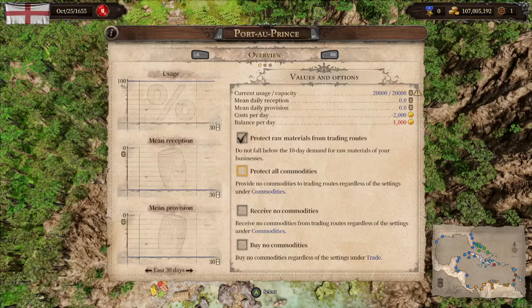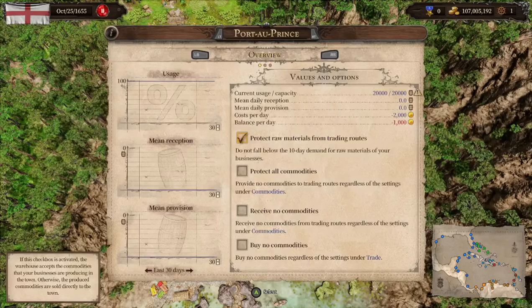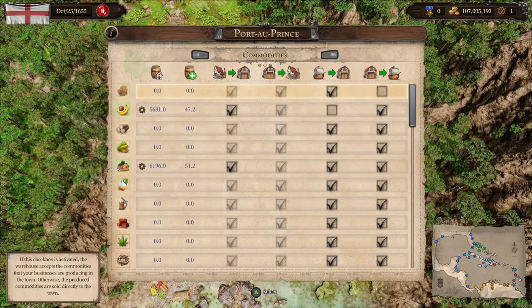Receiving no commodities means your warehouse will not take in any commodities from trade routes — I don't like checking that because we'd basically sell the same thing twice. Buying no commodities means we won't buy any commodities other than what's set up with the steward, which I'll dive into. I don't like leaving that one checked either, because we are going to be buying commodities that our town desperately needs to sell at a slightly inflated rate.